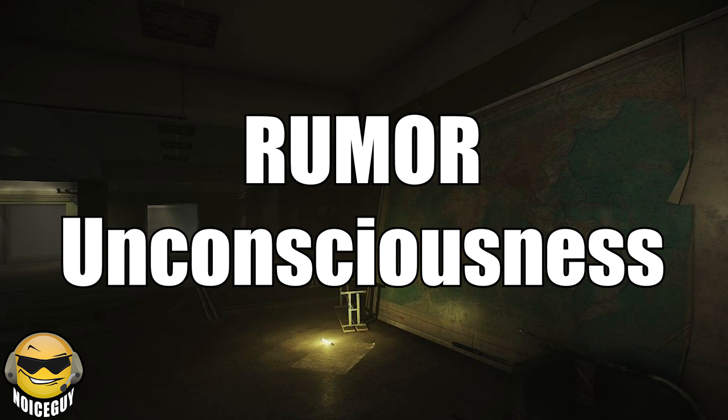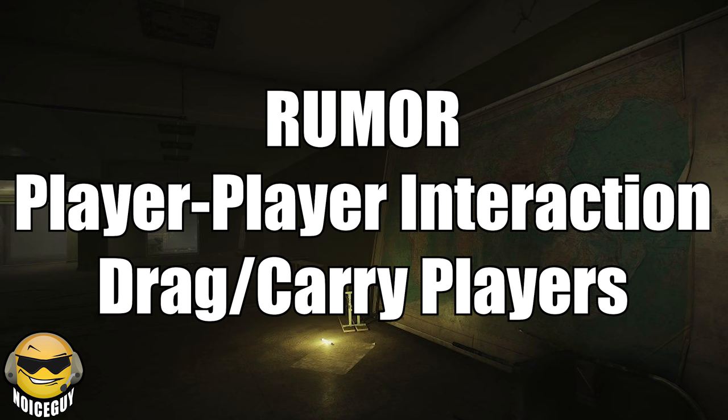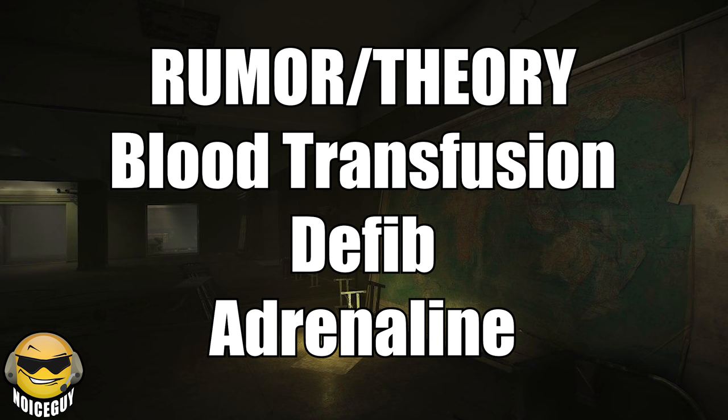For rumored additions to the medical system, we have unconsciousness where players will be knocked out from blood loss. This is where others will be able to drag or carry them and then use meds to bring them back to their feet. That's going to be very significant as they may need blood transfusions with bags of blood, or even include the defibrillators as well as injectors like epinephrine, aka adrenaline, to bring someone back. Included in all of this, you're going to need to have a way to check their pulse in order to tell if they are still alive, or you're just going to be wasting meds on their corpse too.